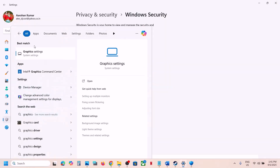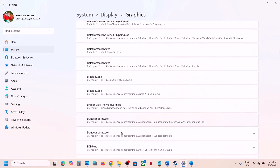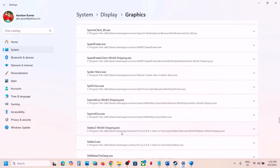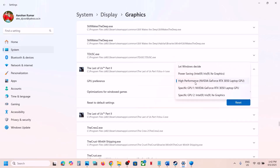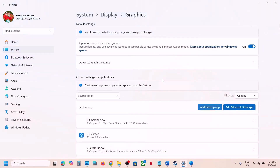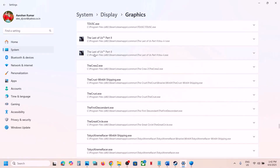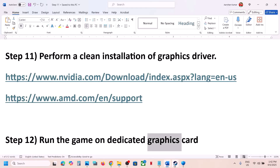The next step is to run the game on the dedicated graphics card. Type 'Graphics Settings' in the Windows search box, go to Graphics Settings, click Add Desktop App, and select the game exe file. Once added, find the game in the list, click on it, set GPU Preference to High Performance, and select your graphics card. Do the same with the second exe file — add it, find it in the list, set it to High Performance, and launch the game.